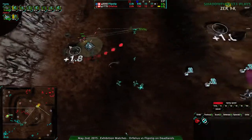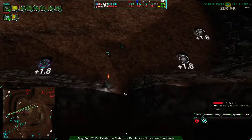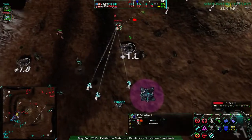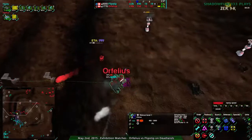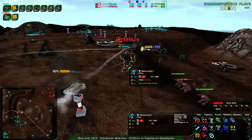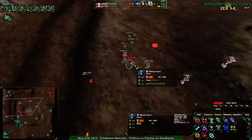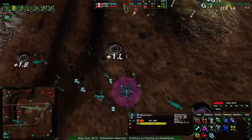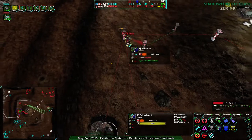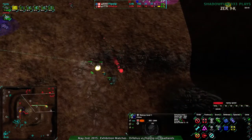Another solar plant goes down. Flipstep basically losing the entire north side while taking the south side — so it looks like we're going to see roughly a counterclockwise expansion in practice. Orphilius' commander is taking a lot of damage, getting hit, and forced to retreat. Are those rockets going to reach it? No — Orphilius' commander able to get out of there. That was kind of harrowing. At this point, Orphilius does need their commander — that's a third of their economy. If they lose their commander, that's possibly the game.